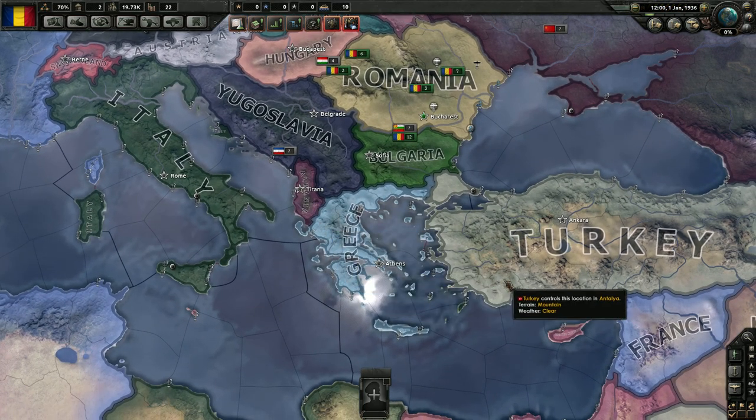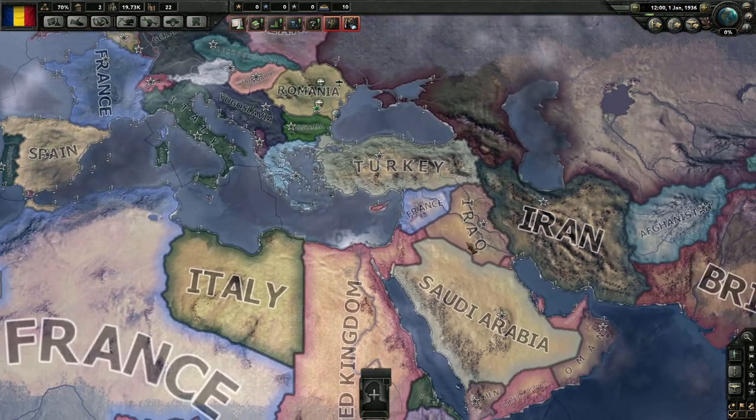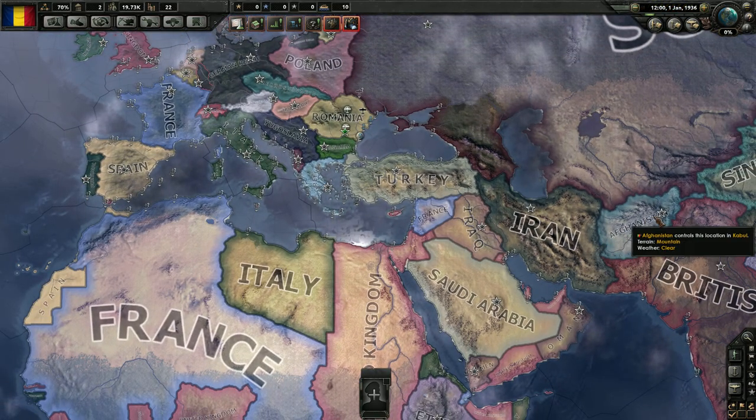We want to try and get Yugoslavia before Italy gets any ideas and decides to take their land. Followed by Greece, Albania, and then we're going to head into Turkey and Iraq and Iran and just kind of see where we can go from there. Maybe take Afghanistan.